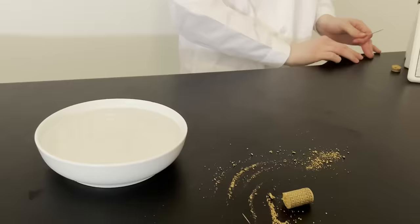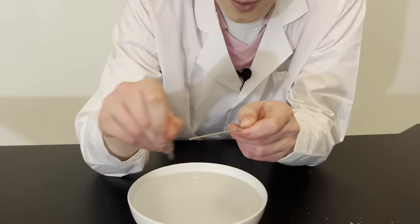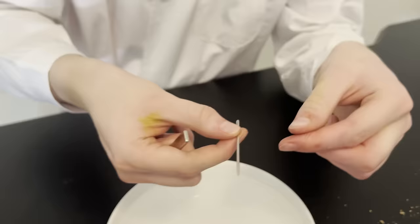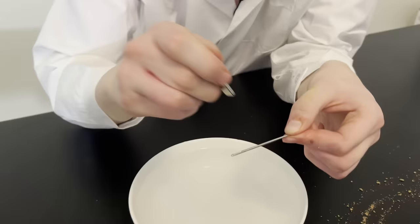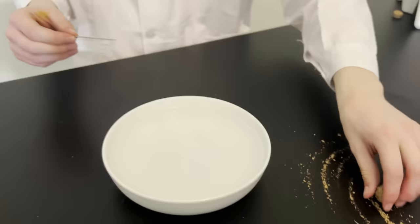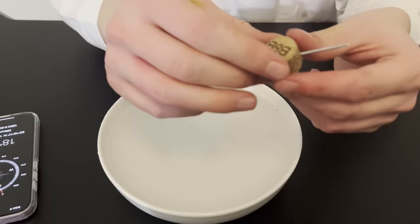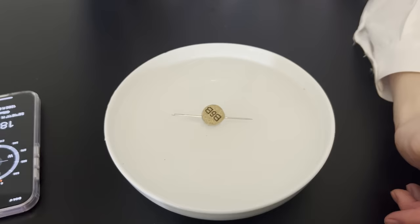The next step is to take one end of the needle and tap it 50 times using one end of the magnet — 1, 2, 3... up to 50. Then flip it to the opposite end and hit it 50 more times. Now that we've hit it 50 times on each side, put the needle through the end of the corkscrew sideways just like this. Now put the needle inside the corkscrew and set it in a bit of water — it should theoretically point to north.